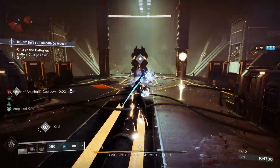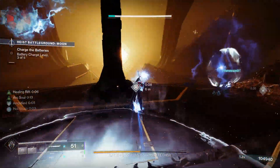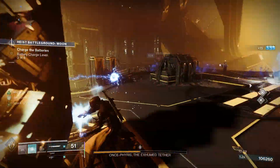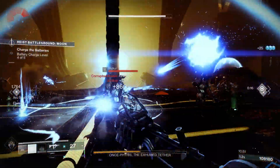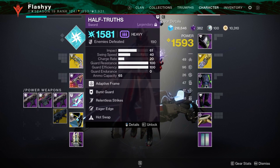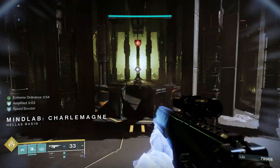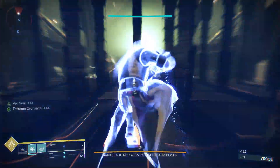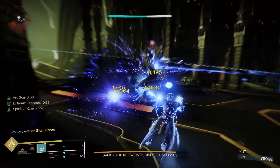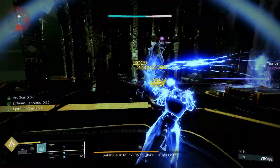For weapons, you can really run anything you want — this is a pretty melee focused build, but you definitely want to keep it Arc. The Ikalos SMG, especially if you have Volt Shot, is probably one of the best PvE weapons out there right now. Even if you don't have Volt Shot, it's just such a good Arc SMG. For the Heavy, I actually like to go with the Half Truth Sword. The Eager Edge mobility combined with Amplified movement speed is a great way to have some solid mobility as a Warlock, and it's kind of like you have a Lightsaber, which is sick. It's Arc and not a bad sword, so you can clear some ads with it as well instead of just using it for movement with Eager Edge.